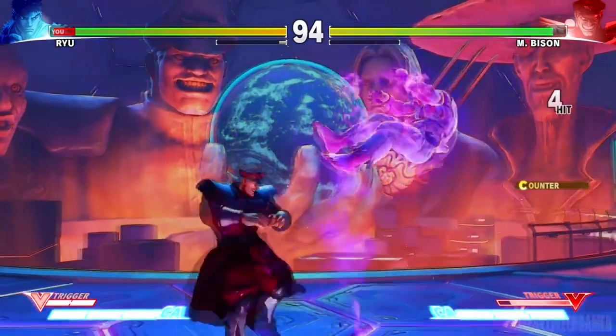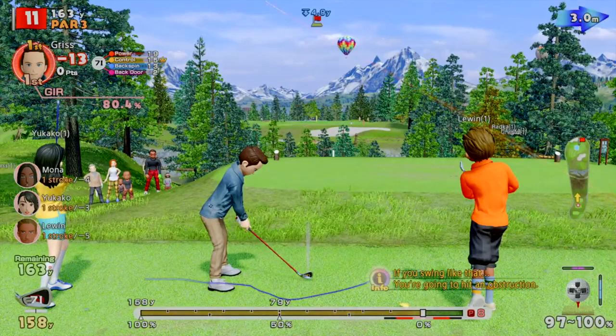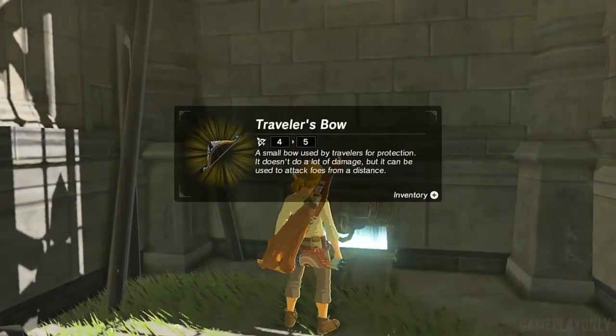A point we hit on repeatedly in feedback for our monthly sound design competitions is nailing a satisfying and well-timed indicator of execution — an audio cue that lets the player know the thing they're trying to do has succeeded. In this video, we're going to record and design some fighting game sounds and talk about what makes up a good fighting game soundscape.